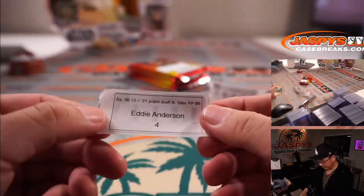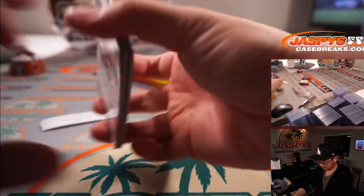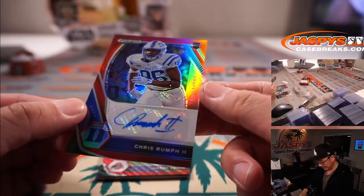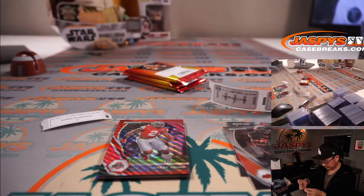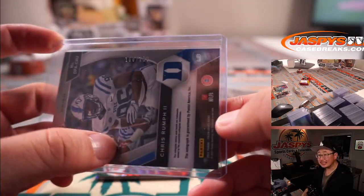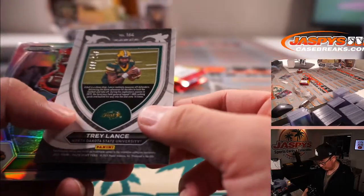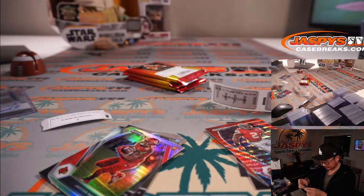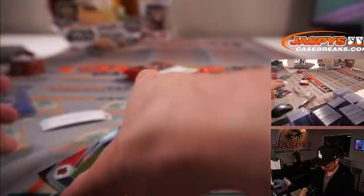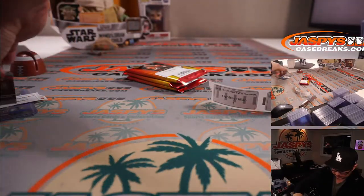Next is Eddie — Jeffrey, you're on deck. Eddie with pack four. Good luck. Behind Tyreek Hill is Chris Rumpf the second. Some pretty solid penmanship there too, and that is 168 out of 199. Got a Chase Young Red Wave, and a Trey Lance Crusade card numbered to 249. There's Javion Hawkins, Michael Carter, and Patrick Sertain. Thank you, Eddie.